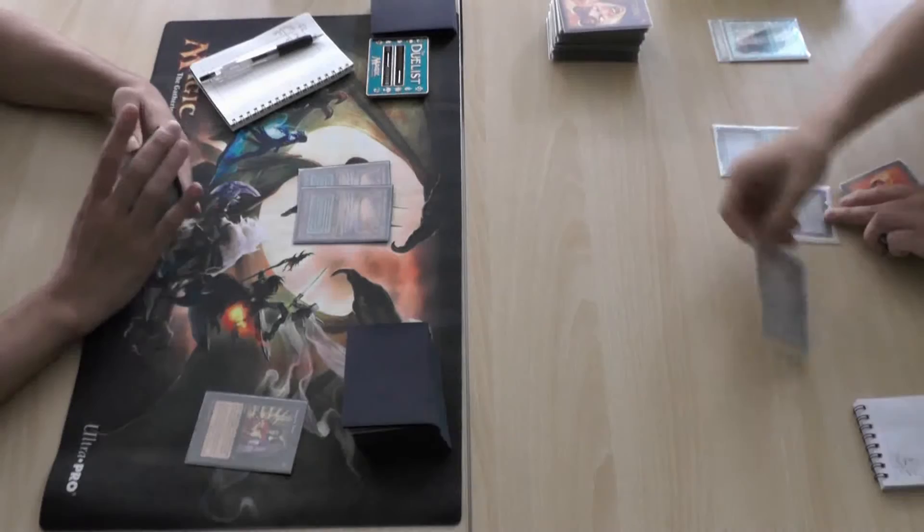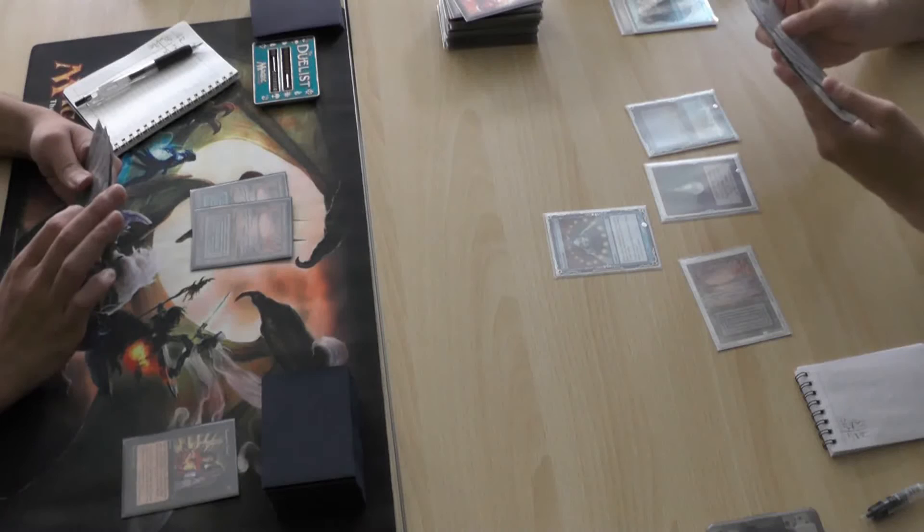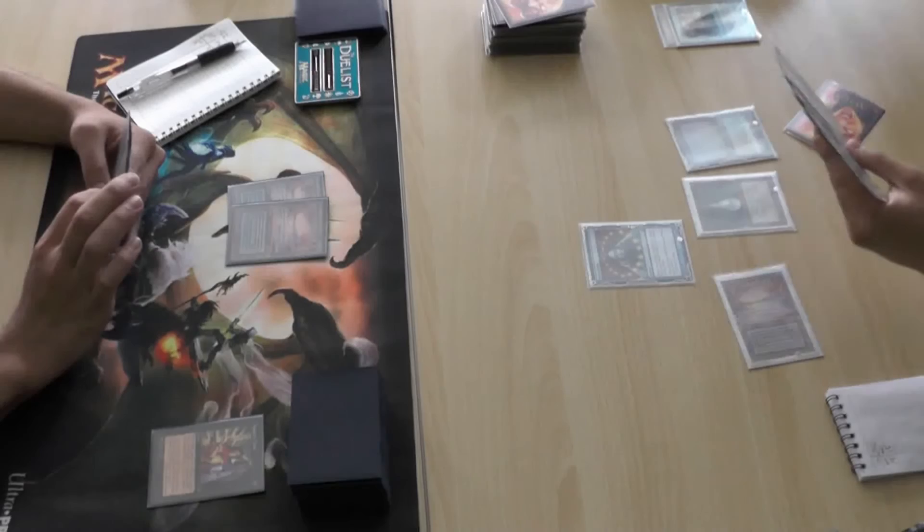Plus, the Grafdigger's Cage also has the potential to shut off your own Yawgmoth's Will — Yawgmoth's Will being one of your largest storm generators, really. Yawgmoth's Will is going to be one of the main win conditions for any storm combo deck. Whether you get to use that or not, it definitely makes it easier to count to ten.